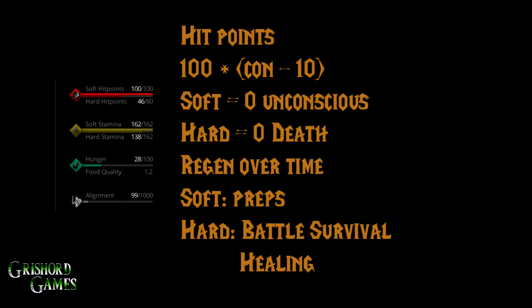Your hit points — everybody has at least 100. They're determined by 100 plus your constitution minus 10. This character has 10 constitution, which is zero, so he only has 100 hit points. Your hard hit points go up and down depending on if you're injured — my guy's injured so he's only got 80 hard hit points. If your soft hit points hit zero, you go unconscious. If your hard hit points hit zero, you die. When unconscious, all your stuff drops in a bag on the ground, and it's long enough for somebody to loot you, so keep an eye on that.